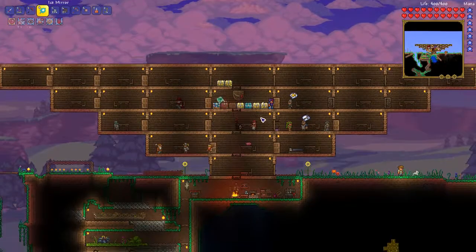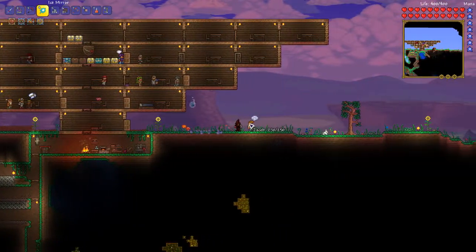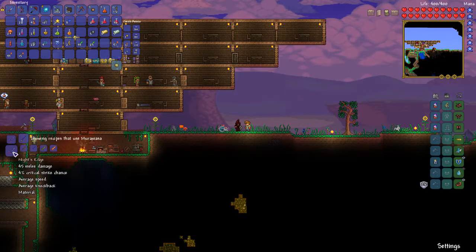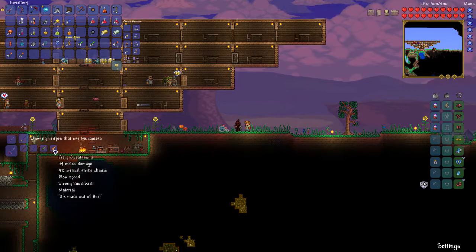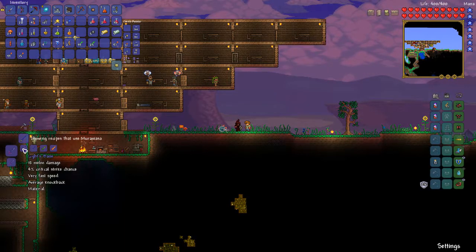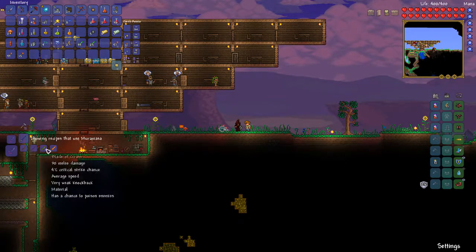Now let me see - where's our guide? Why are you always outside? What does this turn into? So Night's Edge requires the Blood Butcher, Muramasa, Blade of Grass, and a Fiery Greatsword. Okay, that's what I was thinking, because it's either Light's Bane or Blood Butcher to make Night's Edge.